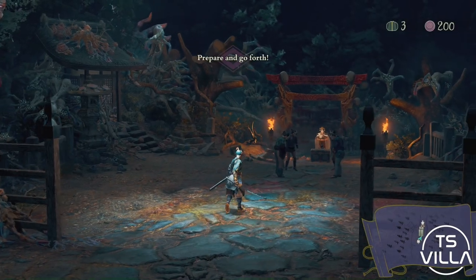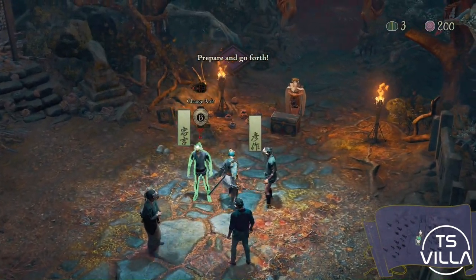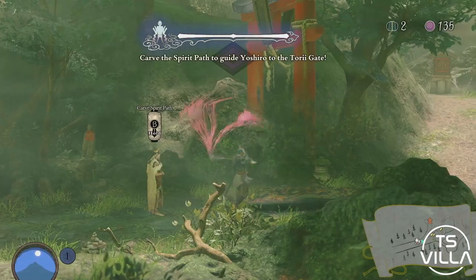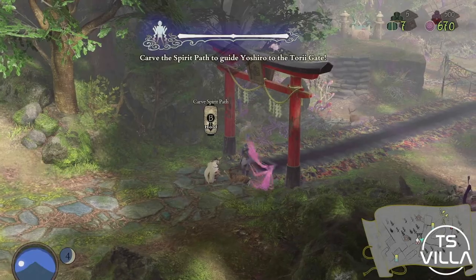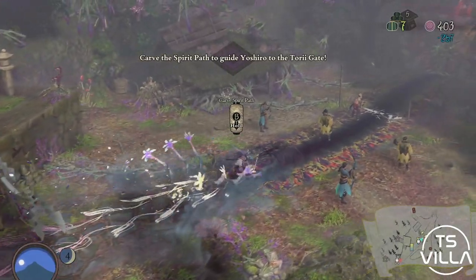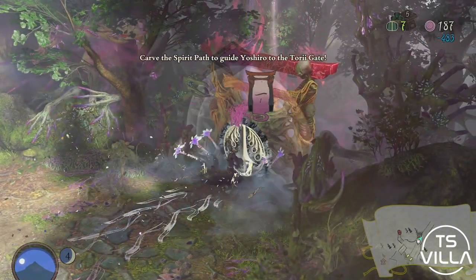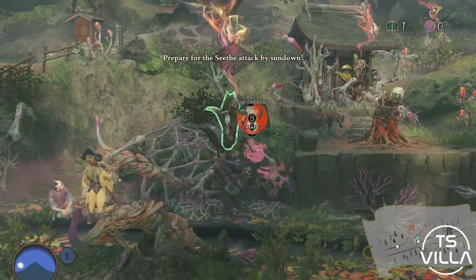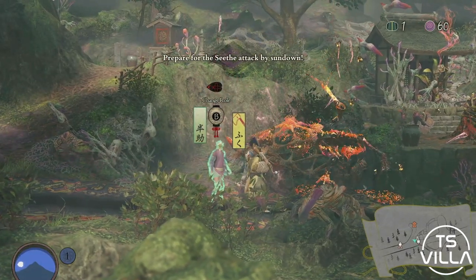You can also control the NPCs that you cleanse in each level — these are called Villagers and you give them special abilities. Our main goal is to get Yoshiro to the Torii gates at the end of each level, and you carve a path with the orbs that you receive as you cleanse the village. We collect these orbs by cleansing the village, then upgrade the characters as well as use the orbs for the path.